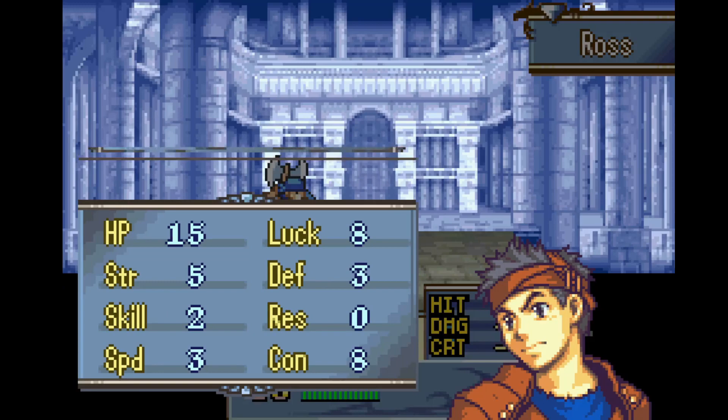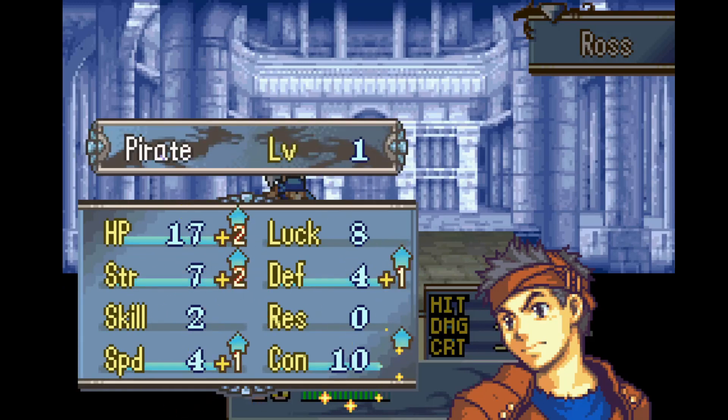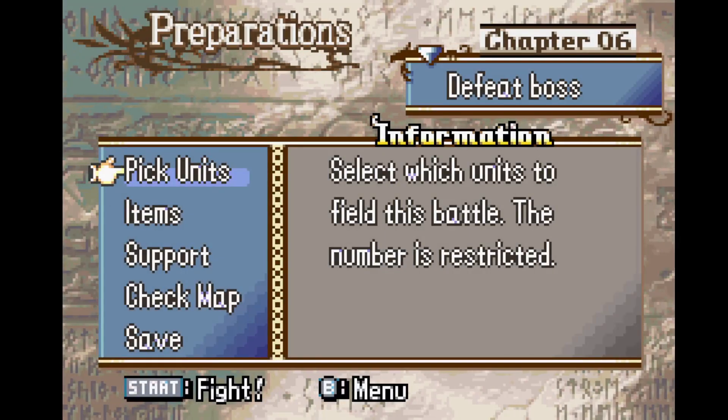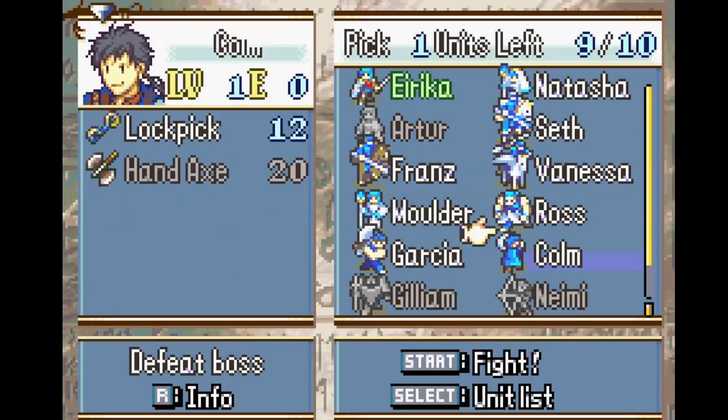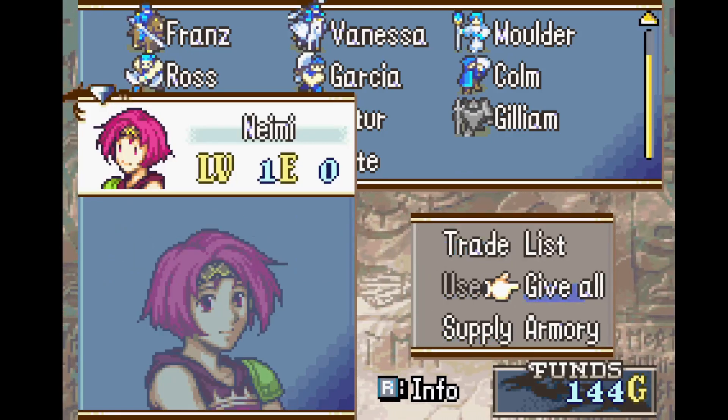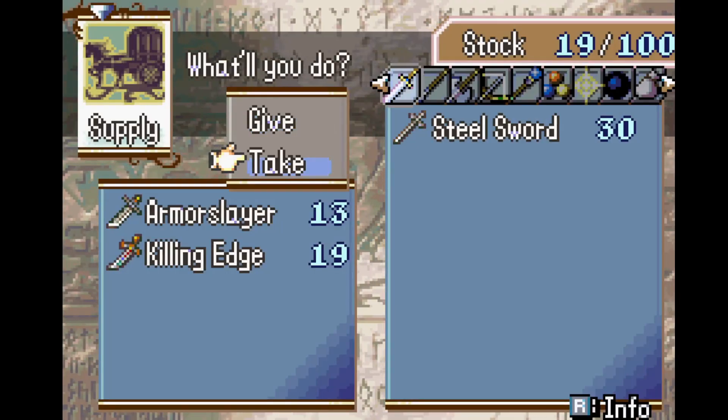Chapter 6 is a kill boss map. Vanessa just barely has enough movement to drop Seth next to the boss on turn 2 to kill him on enemy phase. An enemy phase kill is actually superior for our purposes anyway, because it lets Joshua get an extra enemy phase of XP and armor slayer use grinding.